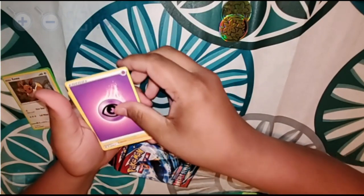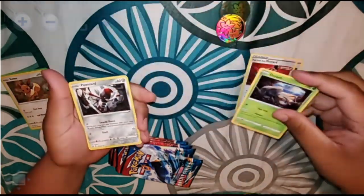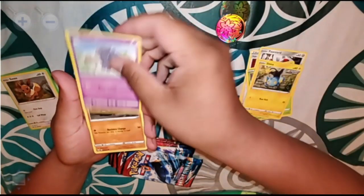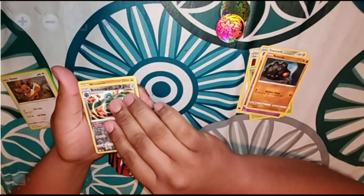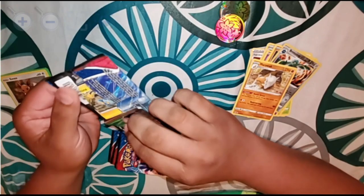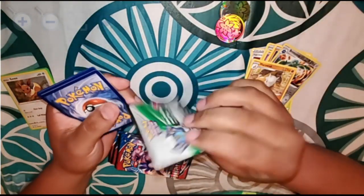Let's see what we get out of these. First pack: we got an energy card, a Cheer Mustard from Single Strike, a Durant, a Ponyta, a Blipbug, a Shinx, an Espurr, a Rolycoly, a Bronzor reverse holo, and for a rare we got a Marowak.